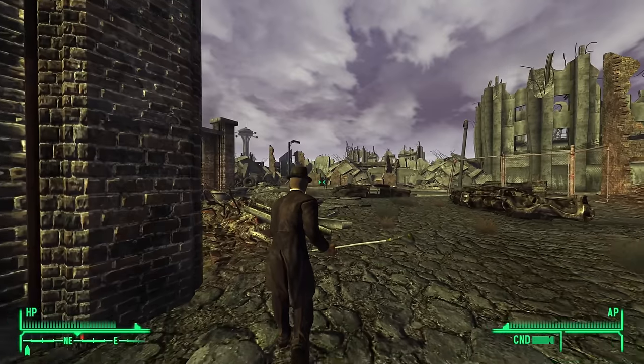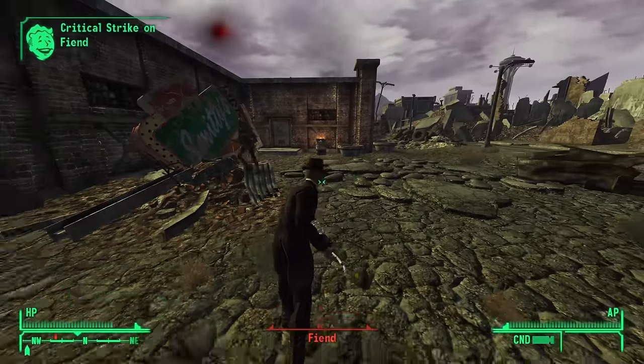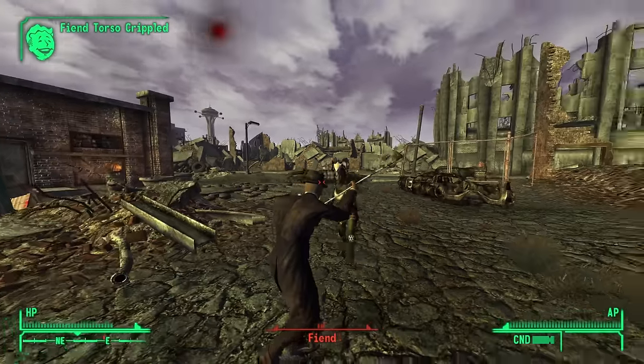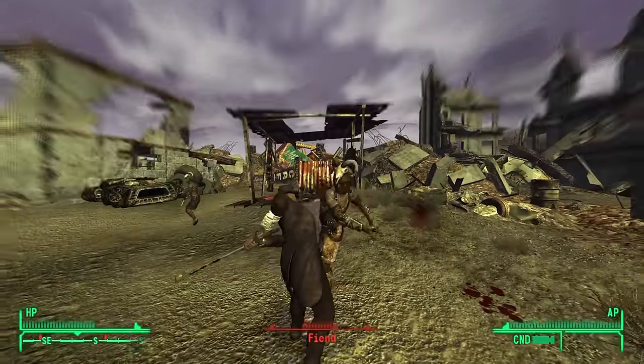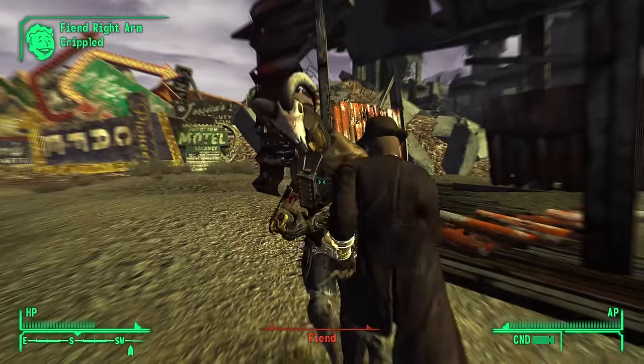Neffy's Golf Driver — golf clubs are generally mediocre, and this one's no different. You get it from Driver Neffy, a fiend found southwest of the Strip. It has higher crit damage but lower durability compared to its base variant. It's pretty forgettable. I cannot imagine anyone leaving Goodsprings and heading right to the Strip to get this weapon. Unless the PGA comes to the Mojave, you could probably skip this one.